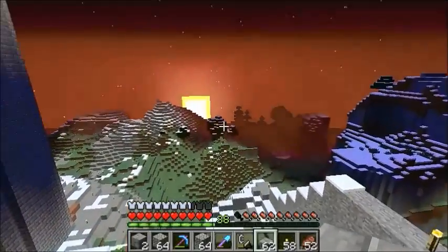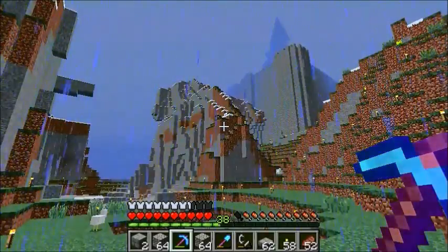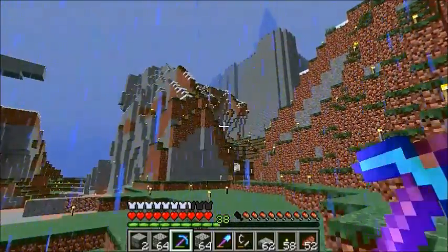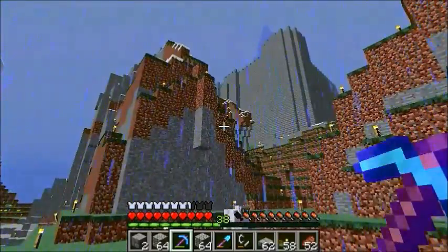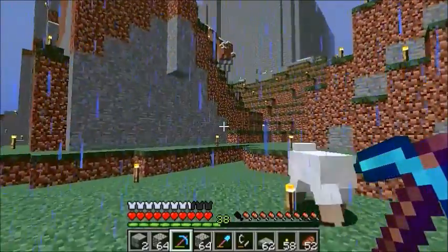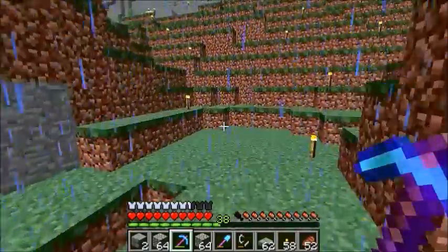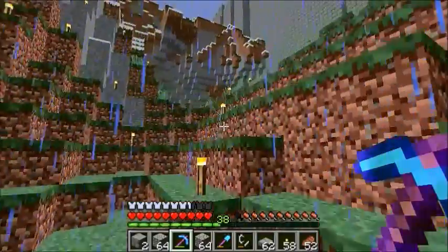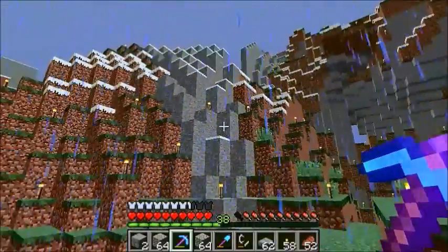I usually come in from down there. I guess this demonstration is going to be in the rain. I usually come in from here and I feel like it's necessary to show this because it's important information — and also because science. This is where I come in generally. The reason why I want to show this is because I'm going to make a path of this thing.